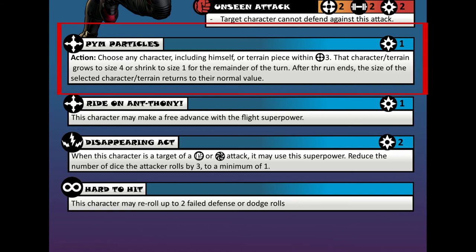Like I said, heroes get 2 actions per turn, so if you use this one, you can only have one other action. Underneath Action, it says to choose any character — even himself — or any terrain piece within range 3. Ant-Man can choose to grow that character or terrain piece to size 4, or shrink it to size 1. At the end of the turn, that character or terrain piece returns to their normal size characteristic. So for example, let's say it's Ant-Man's turn — he can move adjacent to his teammate, and that's one action.